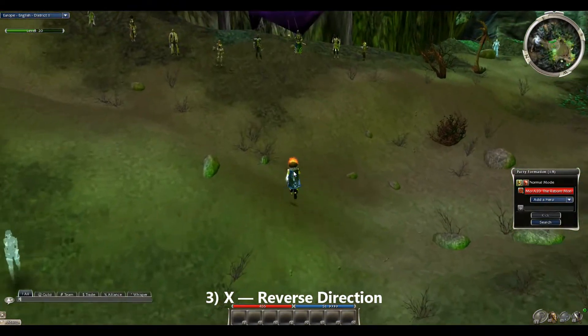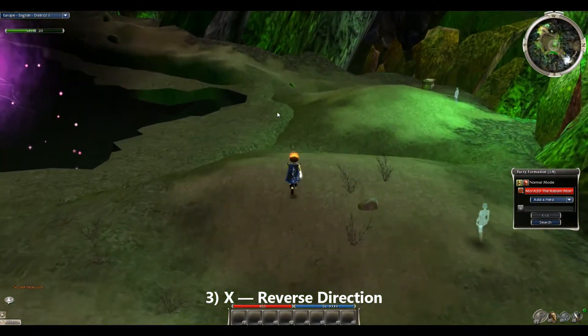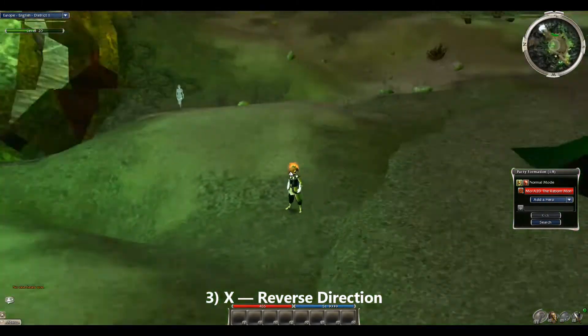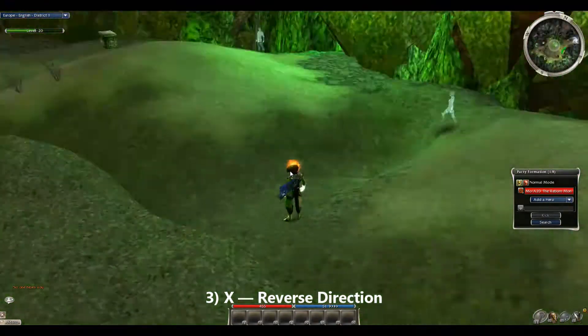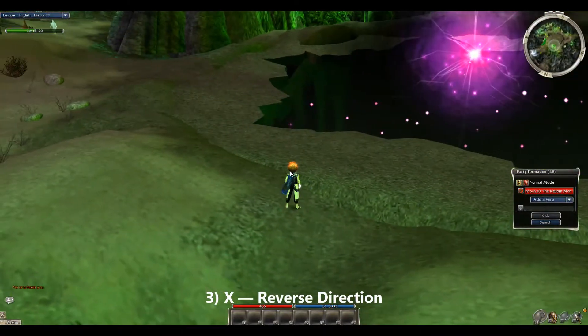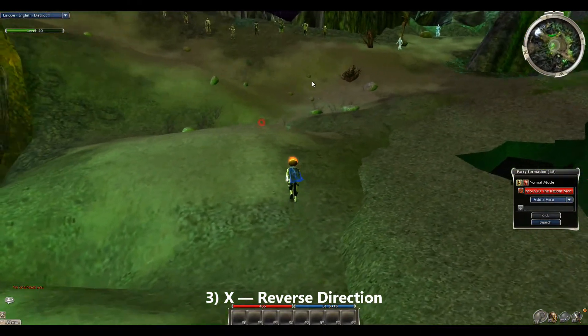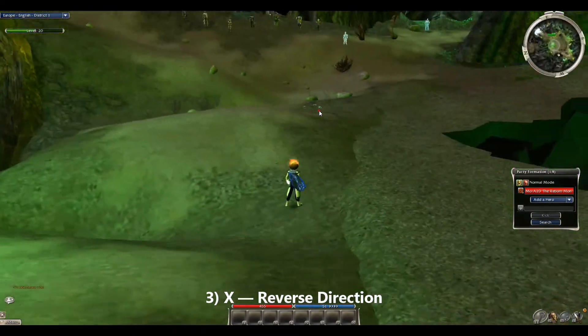Number three on the list is the key letter X. I have never used this one personally, but all you do is press the key letter X on your keyboard and it causes you to turn around 180 degrees. Anytime you want, see as I'm doing now just spamming it — it's an easy way to get around without having to use your mouse to circle around, just by pressing the letter X.